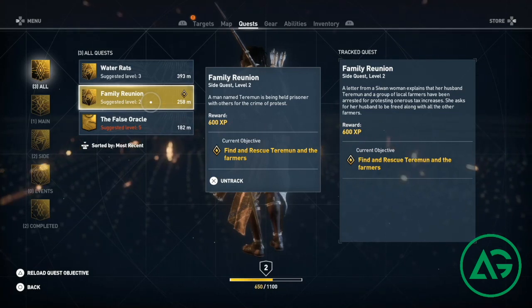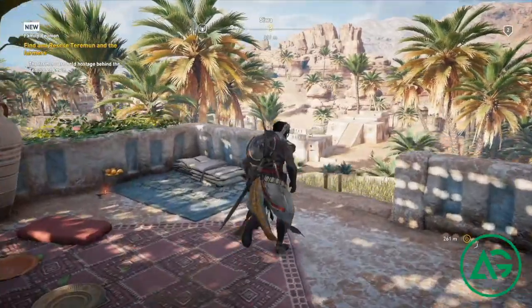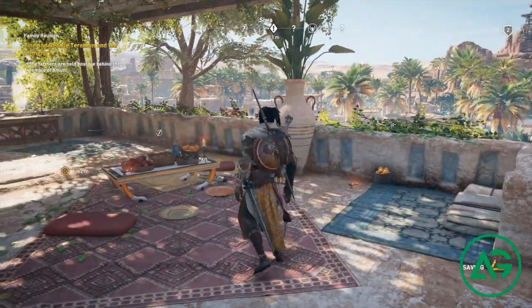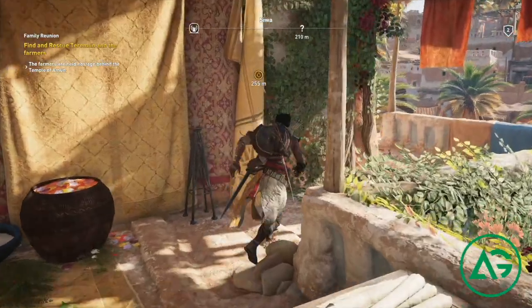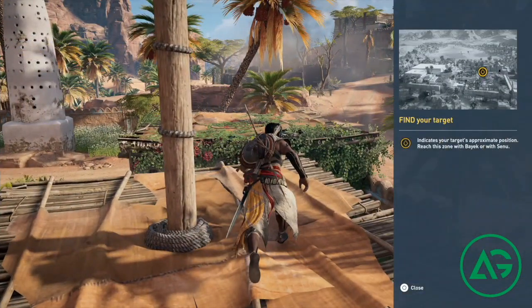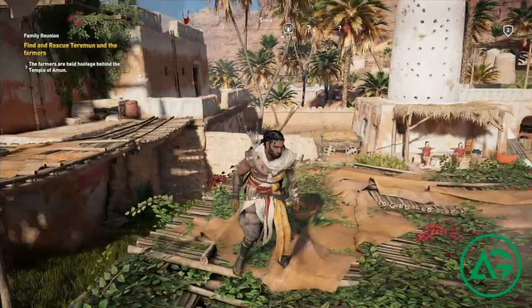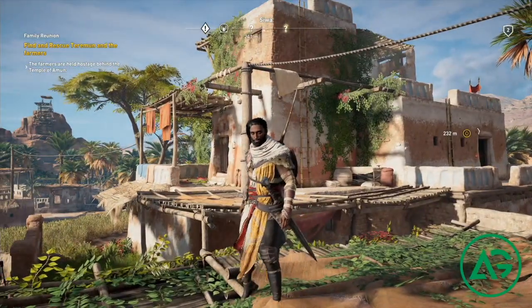Find and rescue Terramoon and the farmers. Where are we supposed to go? There's still the destination marker we have to go to - it indicates the target position. Reach this zone with Bayek or with Senu. Got it. Climb up. How do you call the eagle? Climb up.